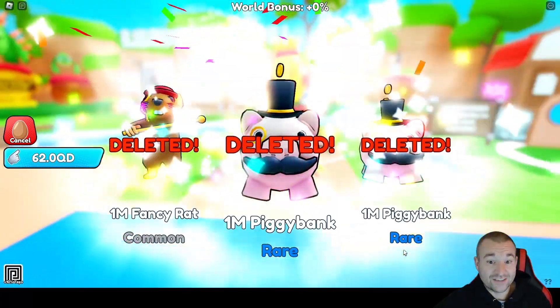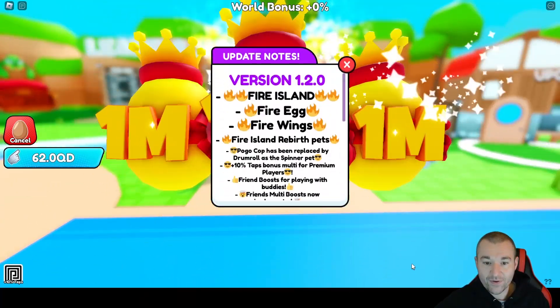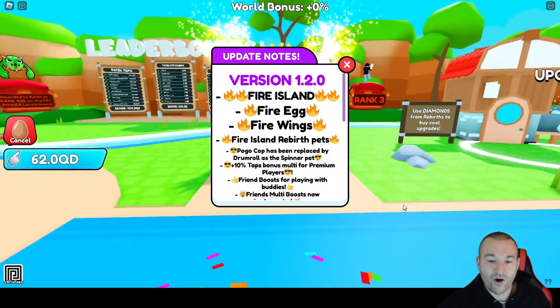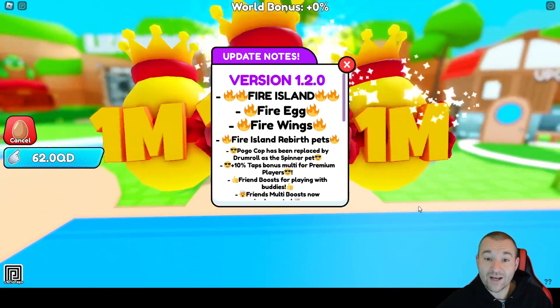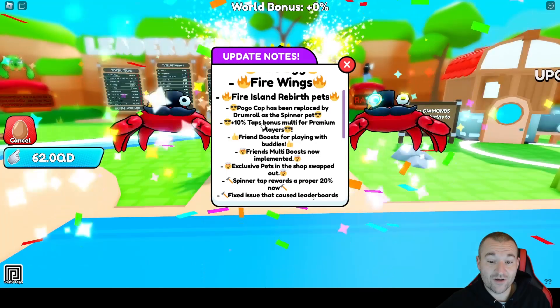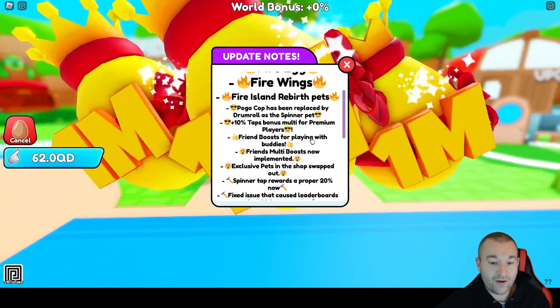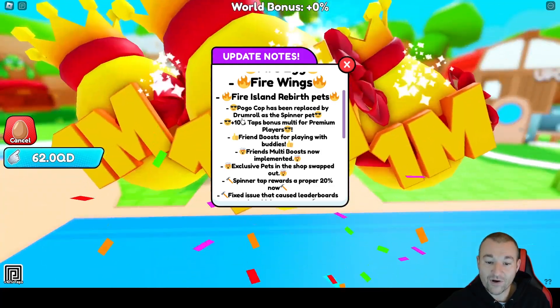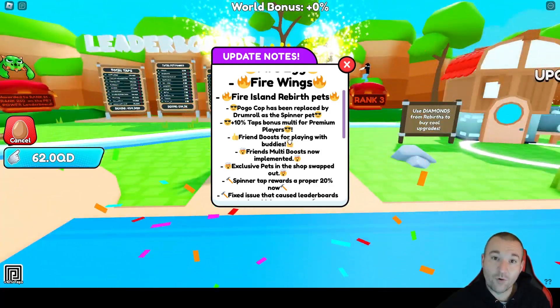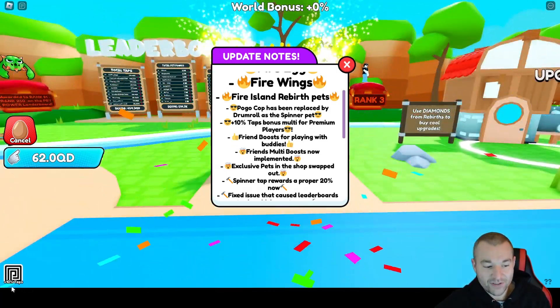Let's jump right into it. It's version 1.2.0 — your island is here with a new fire egg, fire wings, and new rebirth pets. There's a lot of other stuff as well. You remember that pogo cop that was in the spinner pet wheel? It's been replaced by something called Drumroll, which is a little bit better and more of a unique limited pet.